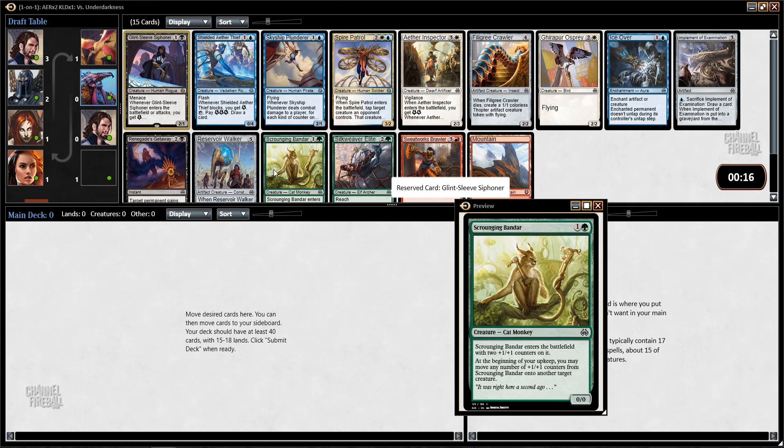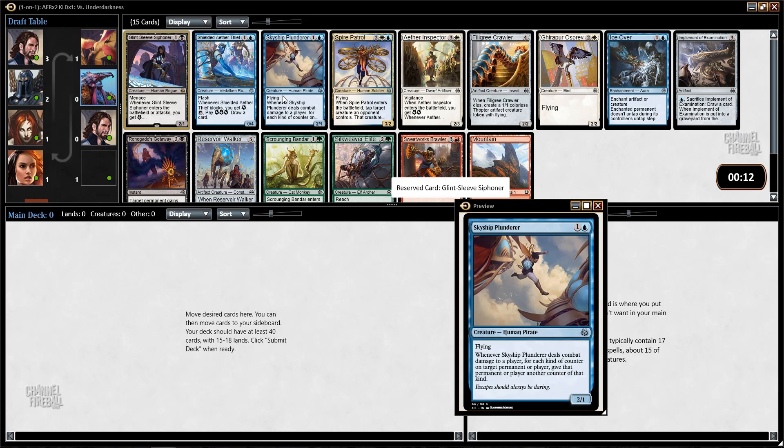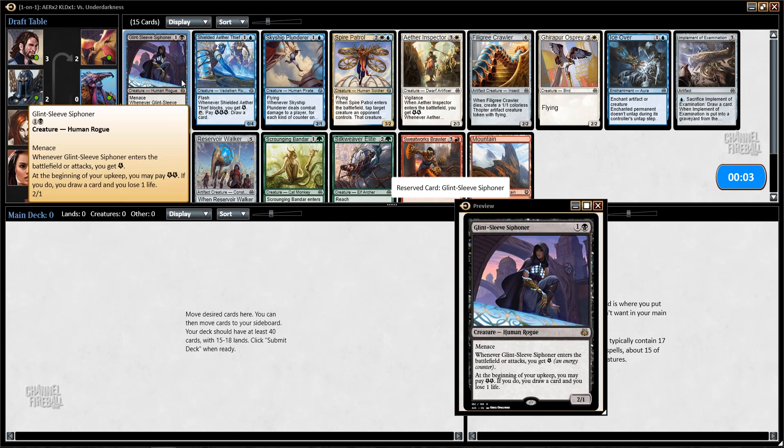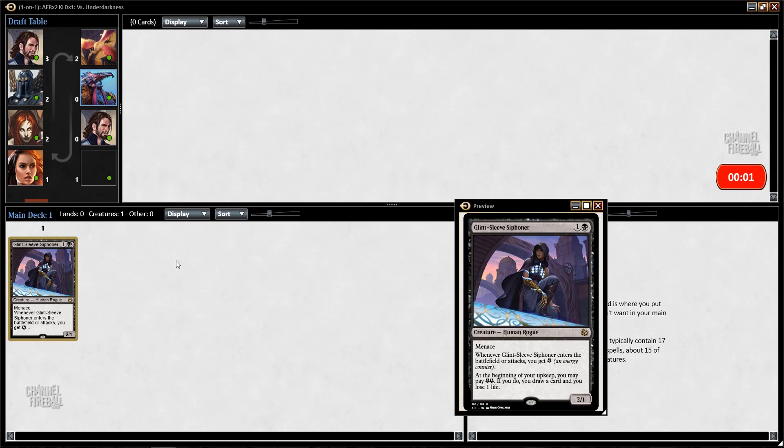I do like Scrounging Bandar — that would probably be the third pick. I like green more than blue, but I think Skyship Plunderer is a really great card. It would be a good card in this format, and it does more. If you're in blue-green, it gives you counters with your Bandar, whatever. It's a pretty powerful card.